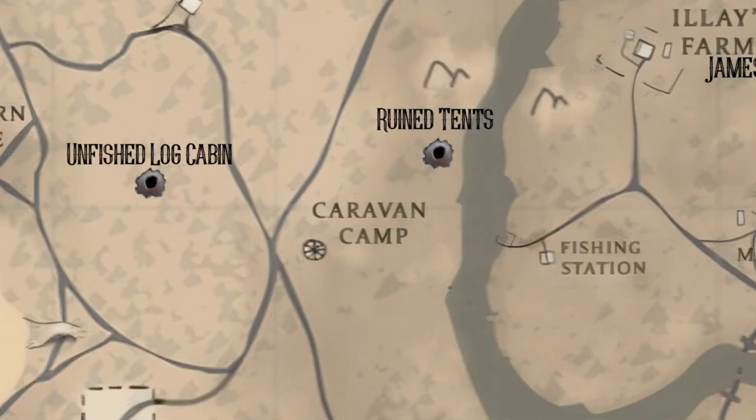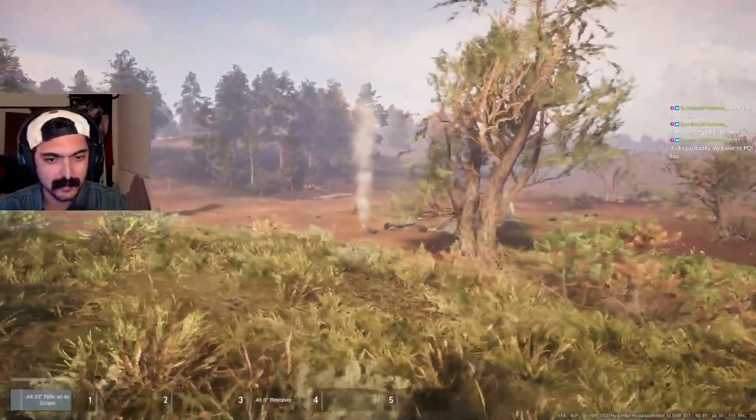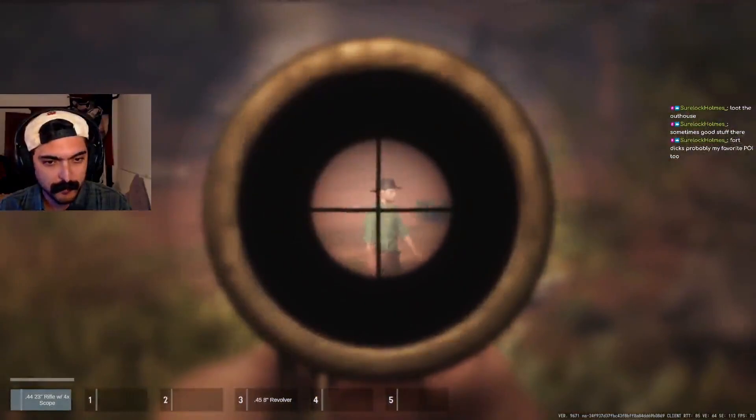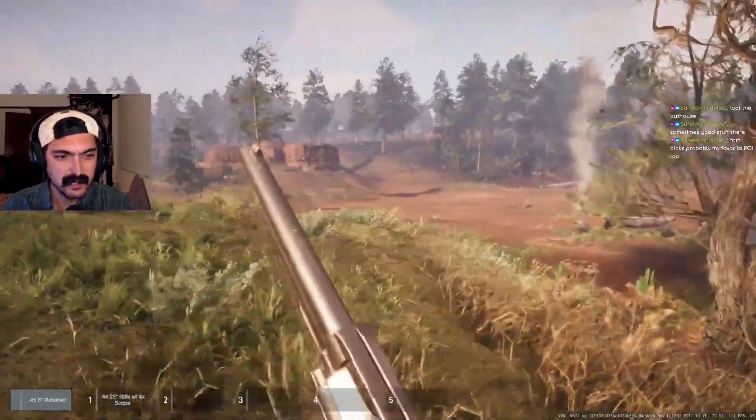The Ruined Tent extract is easy to find. It's the little tent area next to the river just north of the caravan camp. I've had a few people shoot me from the treeline west of here while extracting, so keep an eye on that. This is also a free extract.